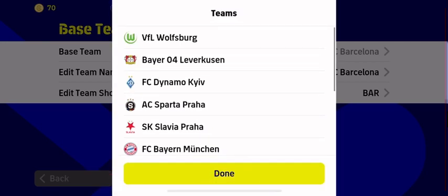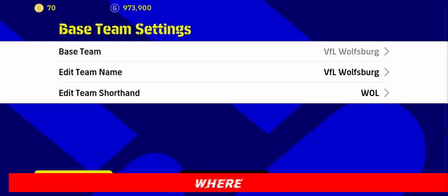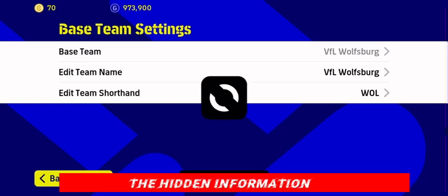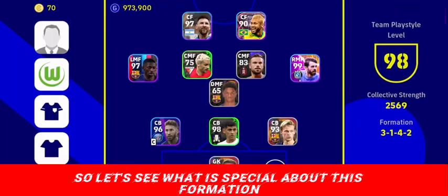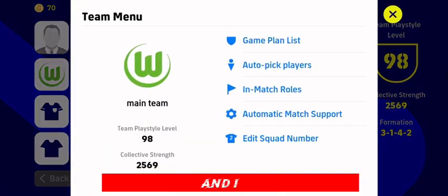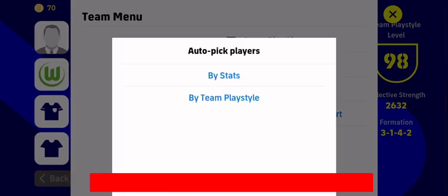As you can see, I'm going to club selection and I have selected Wolfsburg because their formation is the hidden one. In my list, it's the most dangerous formation from an attacking perspective. Let's see what is special about this formation.